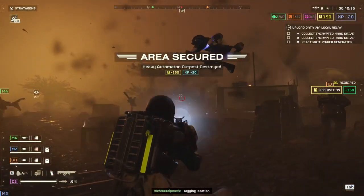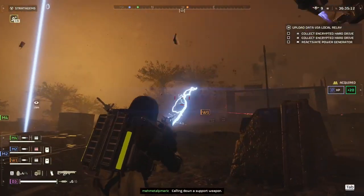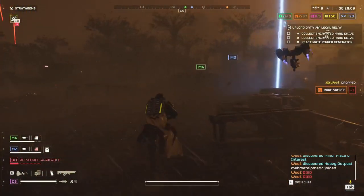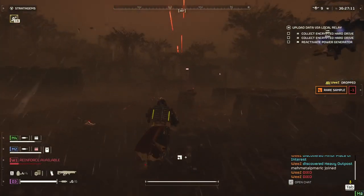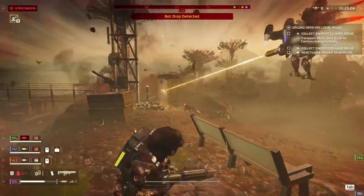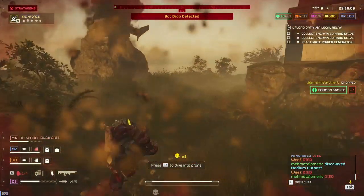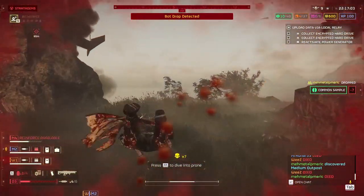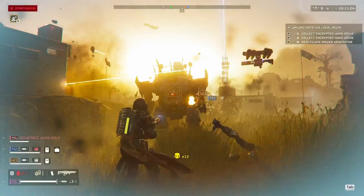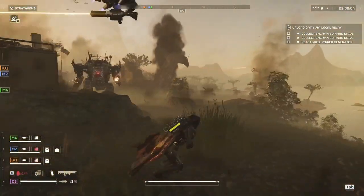The Arc Thrower can do things — it can take down a Hulk, it can take down a Charger — but pound for pound, the Railgun just does better. It's going to hit harder. The Charger, you can break its legs open and just kill it so fast. That's especially true when you're playing at Difficulty 9 or Helldive Difficulty. That's where it shines the most when it comes to damage output. Though at Helldive Difficulty, the health of the enemies doesn't really go up, it's more just the quantity of enemies.